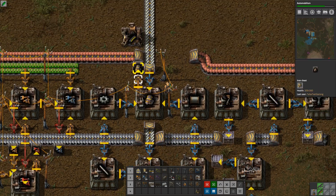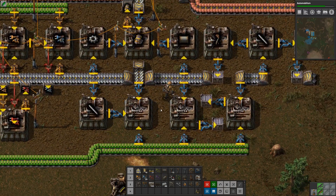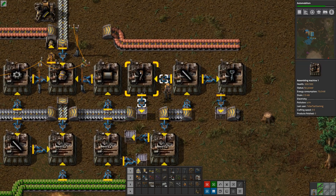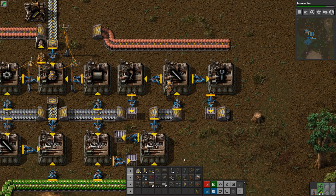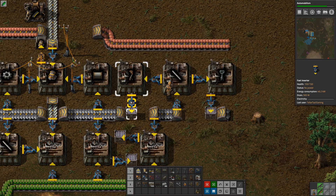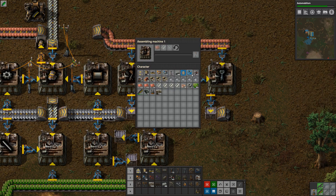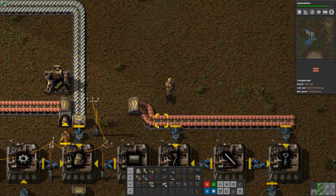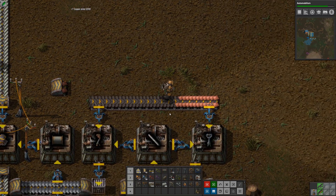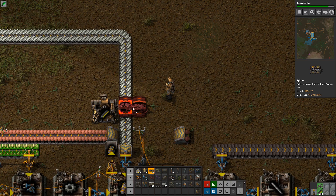Some things which we don't actually have at the moment, and some things which we can automate immediately - which is the electric poles over here. The medium and the big ones. We need copper, and we need steel as well. Let's split this.